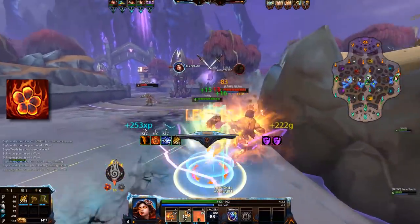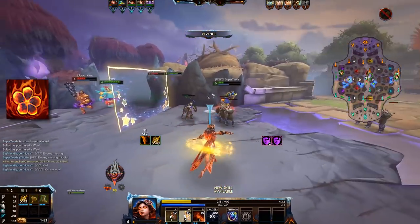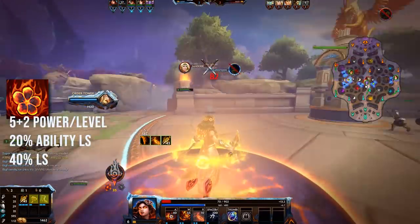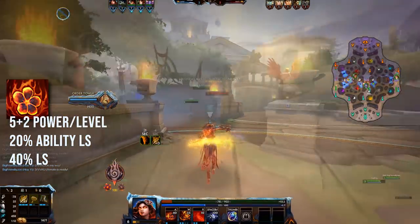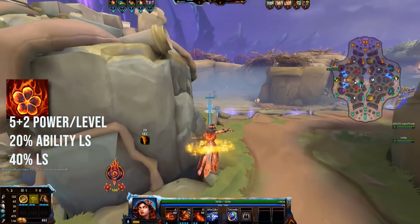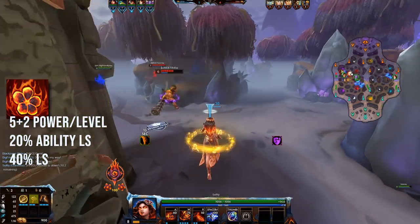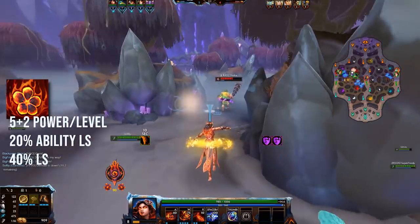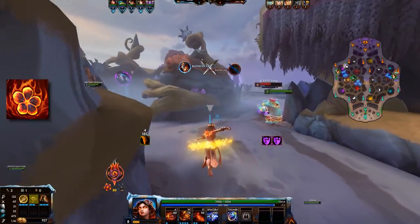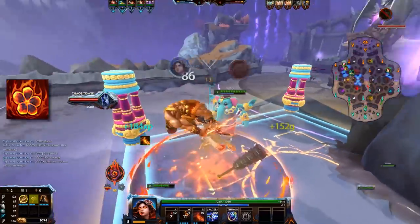Her passive is Everlasting Flame. When Pili drops below 50% health, she gains increased power and lifesteal and ability lifesteal. She gets +5 power and then +2 per level on top of that, up to 25. She gains 20% ability lifesteal and 40% lifesteal from basic attacks. The duration of the passive is 6 seconds, but it has a cooldown of 20 seconds. If after 20 seconds you're still below 50% health, the passive will reactivate as soon as you use a damaging ability or basic attack on an enemy, so you won't lose it. The sustain you get from this should not be underestimated — it can really save you in a team fight if you keep fighting.